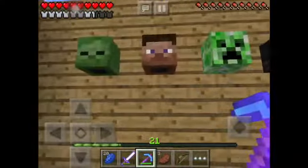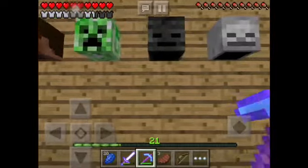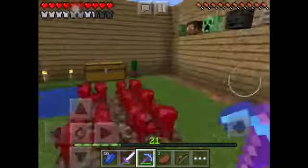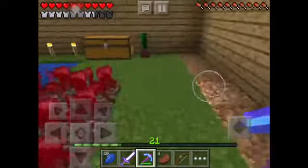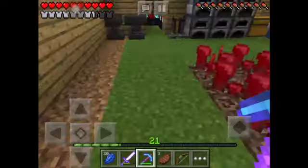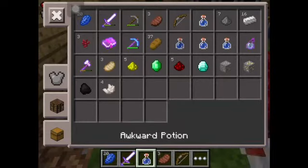Then we have heads — there's a Steve head, creeper head, and wither skeleton head. Those are the heads that are in the game. Then there's flower pots. I put a cactus in one, and then we have potions.